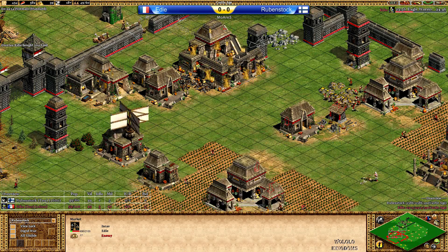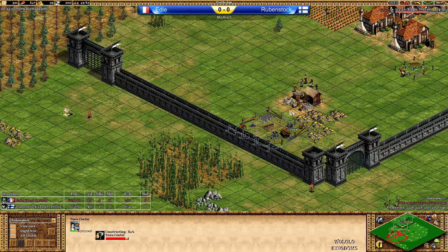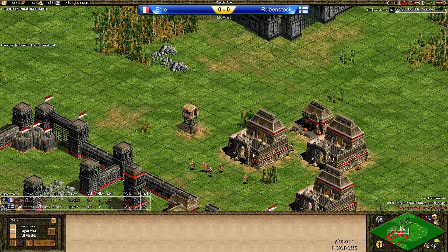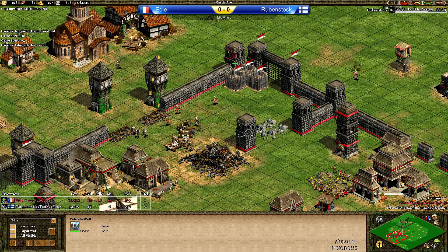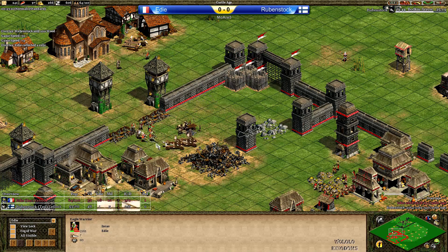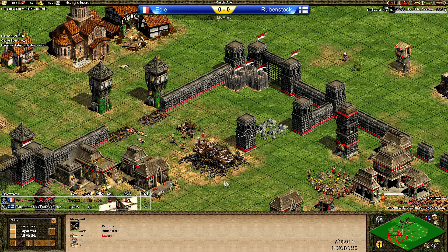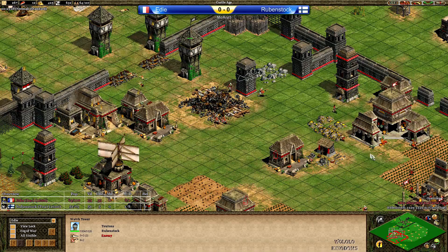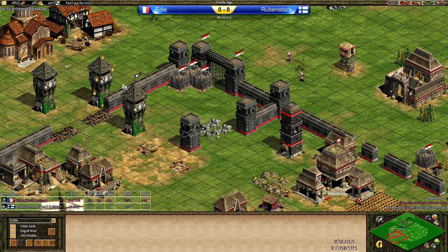Rubenstock is low on gold but has a lot of food in the bank. He needed to abandon this TC for just a few seconds while the monks were converting. Now Eddie is moving in from behind while Rubenstock is getting rid of the market. Those Manganels should go down, as well as the Monks. Those Manganels may get another shot, with more towers coming up. But Eddie with a Ram maybe and Eagle Warriors inside should be able to get rid of these towers.